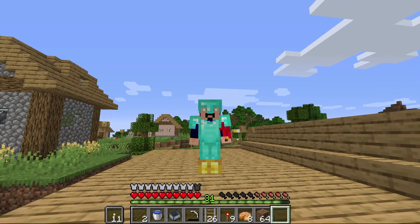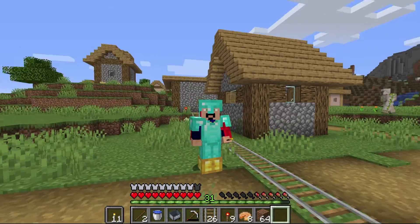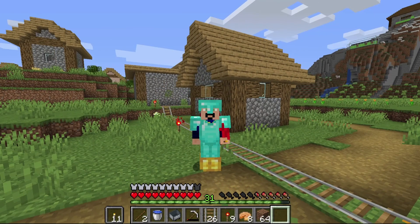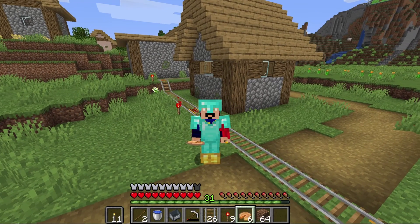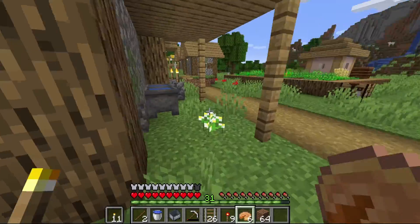Hello everyone and welcome back to a brand new episode on the Origins Survival Avia Edition world. I feel like I always start the episode by jumping off of our little mountain that we're built up on the top of. I wanted to switch things up today, and as we discussed in last week's episode, we were planning to move some villagers and I have things set up to do that.